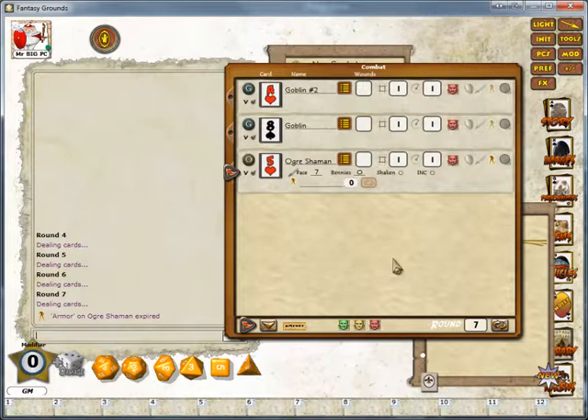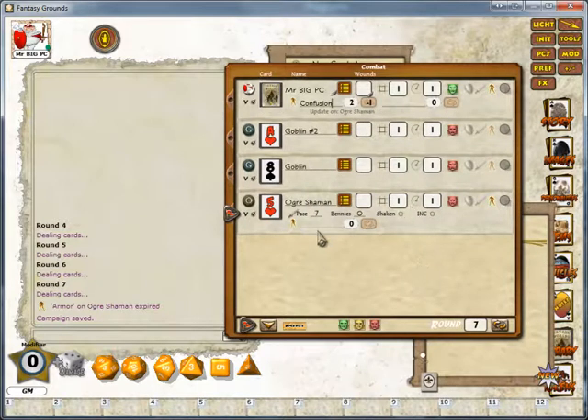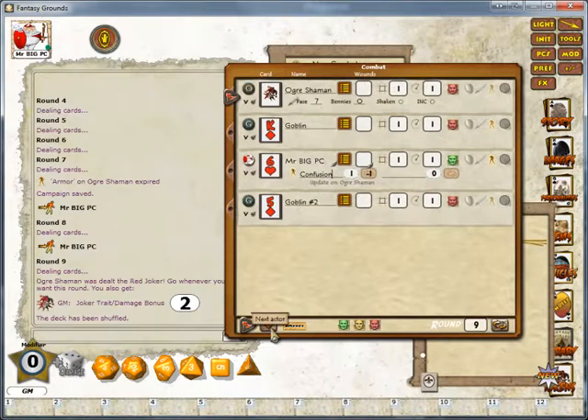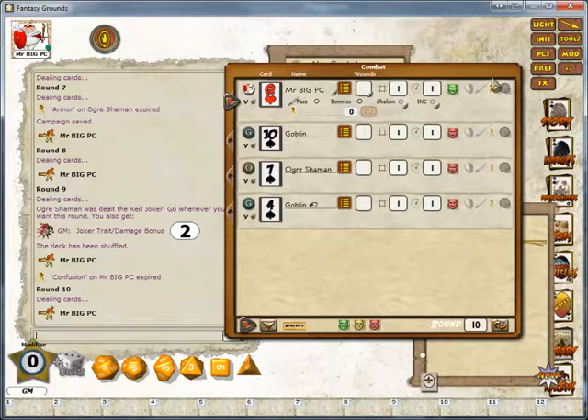This means you can now decide to spend another power point to keep it up and running. This will also apply to PCs — for example, we can assume that the Ogre Shaman has got some form of confusion spell. If it's successfully cast on a player, it will affect him for two combat rounds. What's happened is although it's been applied to the PC, it updates on the Ogre Shaman's turn because that's when it's cast. So as we move through the combat, on the player's go he's still confused with two turns to go, and when it hits the Ogre Shaman it reduces — down to minus one, and now Mr. Big is free to act.